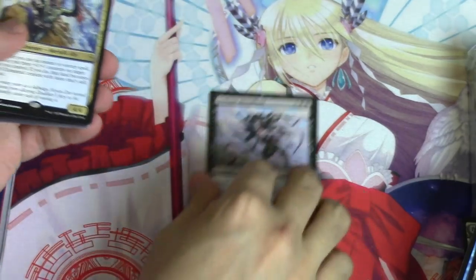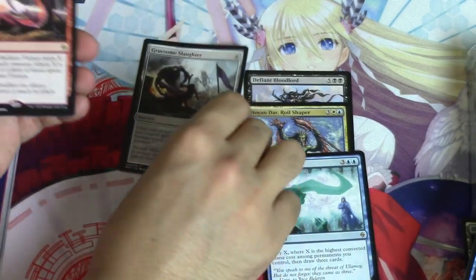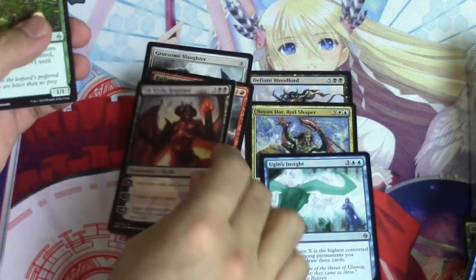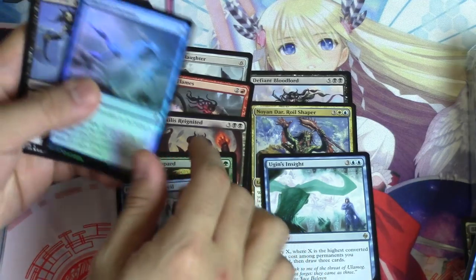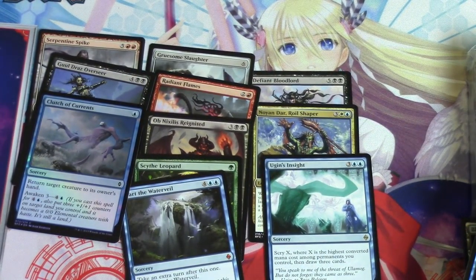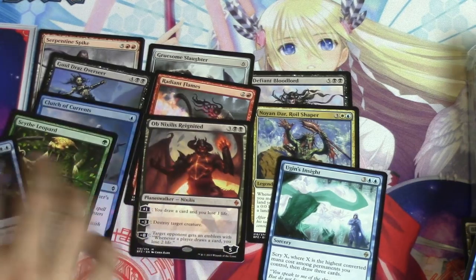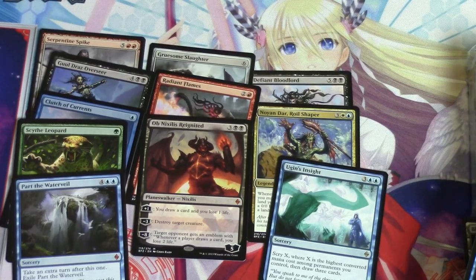We got a Defying Bloodlord, Retreat to Coralhelm, Gruesome Slaughter, Radiant Flames — I think Radiant Flames is going to be a lot better than most people give it credit for. Also Ulamog, Part the Water Veil, Serpentine Strike, and the other vampire. I'll do the random raffle on Friday and everyone will get their stuff next Monday. We pulled a planeswalker and two mythics — pretty much what you'd expect from a fat pack. Next let's do Yoshi's!